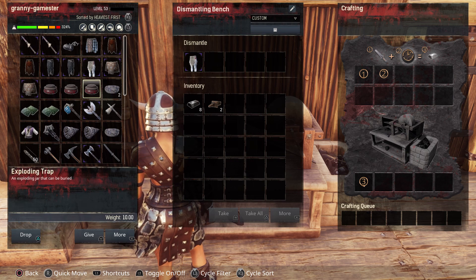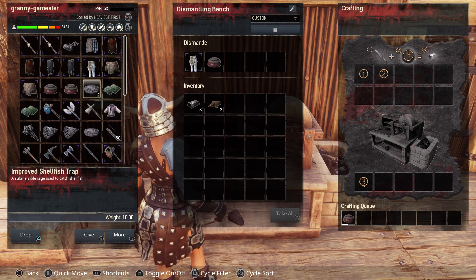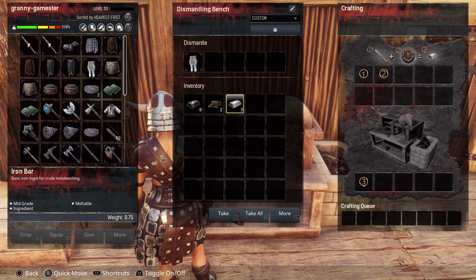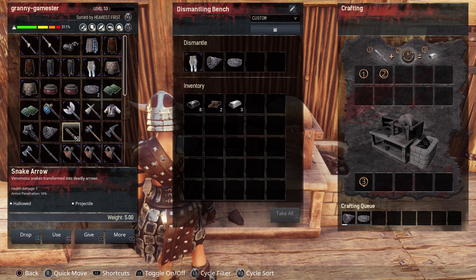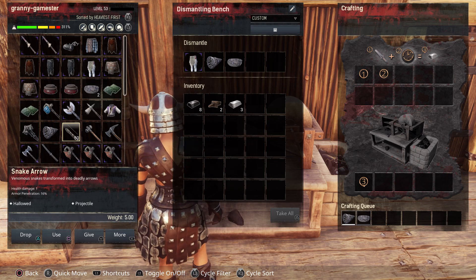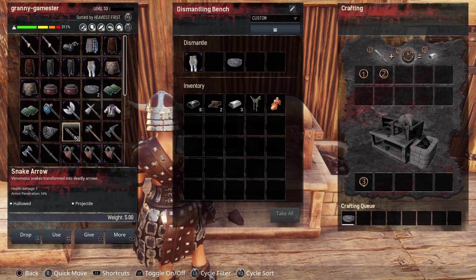You can put traps in there as well. This is an exploding trap — let's pop that in and see what we get. We got back the iron bar for making it, though not the poison it took to make it. The same goes with your fish traps and shellfish traps — we got resin and vine for the fish trap, and the shellfish trap gives the same thing.